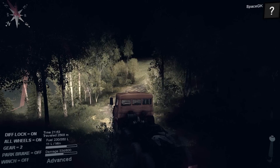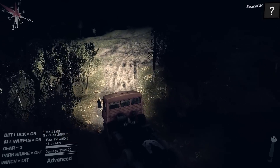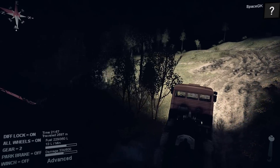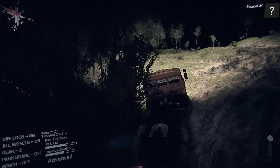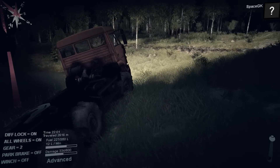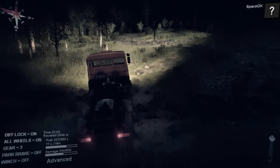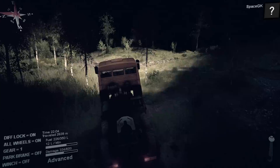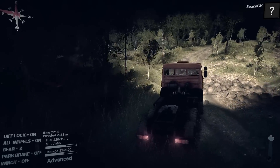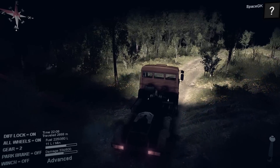We're still on the starting side of the water, away from the garage that we do not have unlocked. I do need to get a trailer across the water in order to unlock that garage — at least one trailer with some garage points. However, I feel that maybe I should ditch the whole trailer idea for now and just try to get a vehicle over there first.